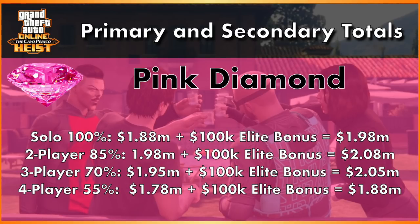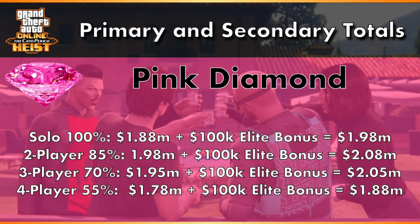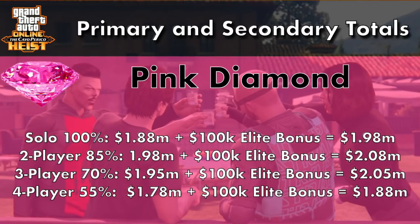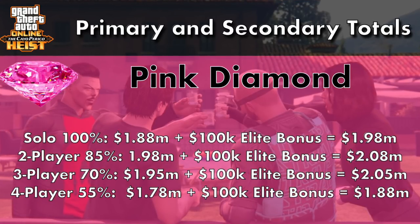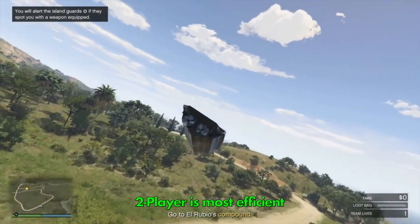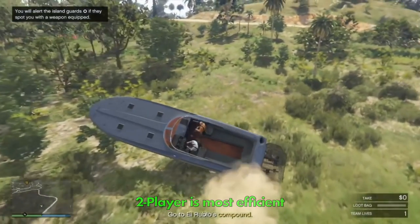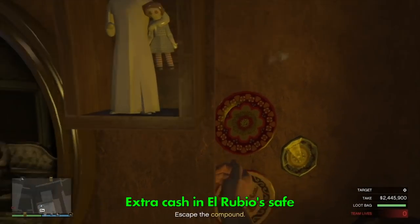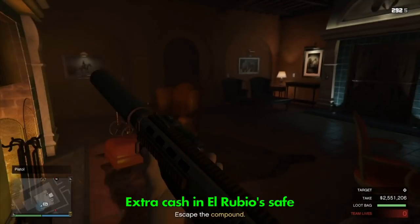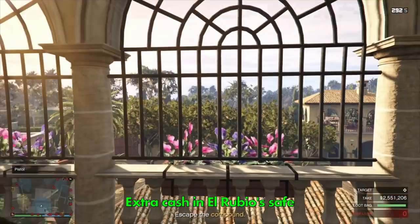Taking all of this into consideration, the best way to complete the heist is as a two-player, which will net you the most money — the four-player heist pays out the least. Two players is also the easiest, as you can go straight to the compound without traveling around the island. Don't forget you can grab around 90,000 from the safe in Rubio's office on the way out.